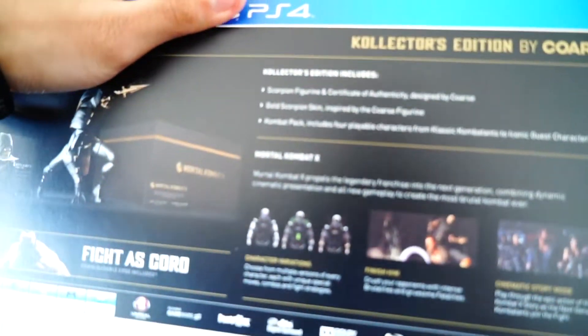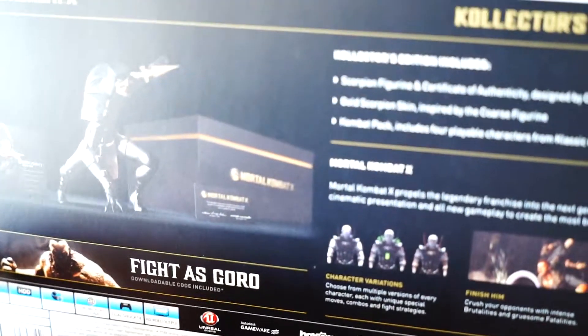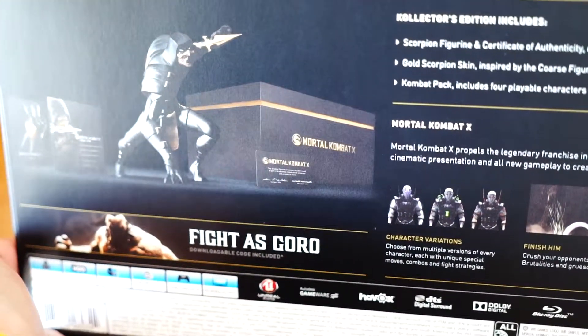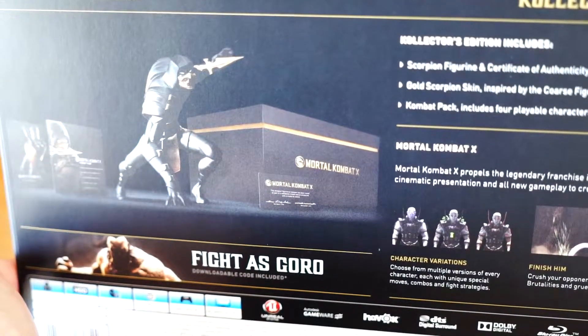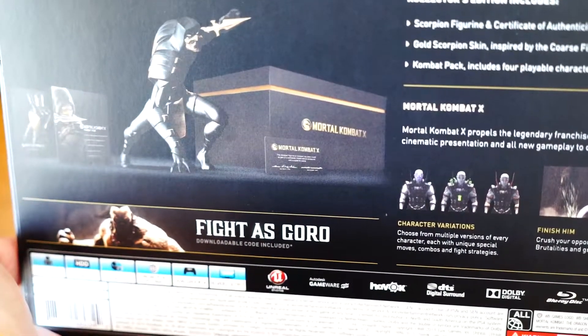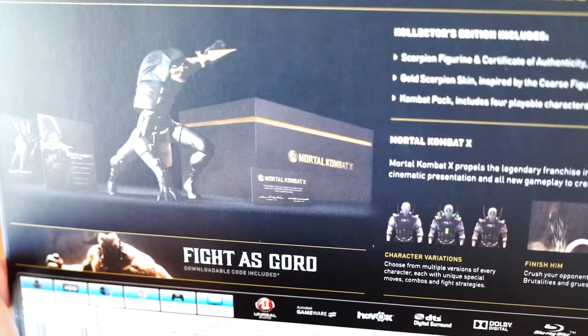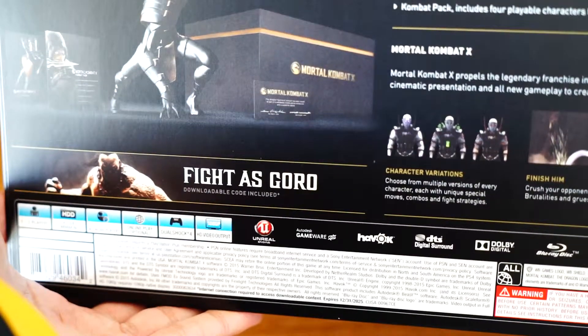The collector's edition includes a Scorpion figurine and Certificate of Authenticity. Designed by McFarlane — the Scorpion skin inspired by the figurine — the Combat Pack includes four playable characters from classic combatants to iconic guest characters. There are character reservations and the finishing brutality, which is really, really bad — gruesome.